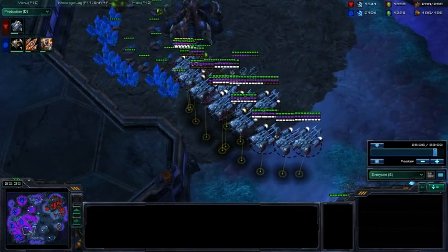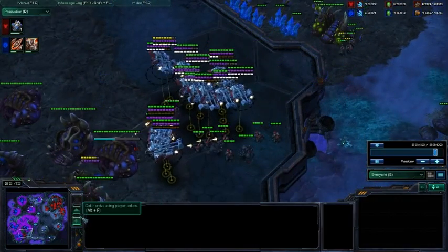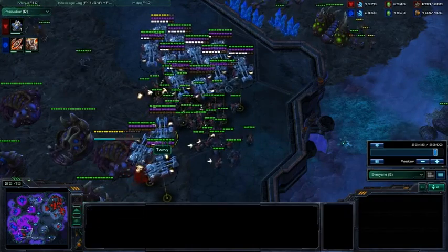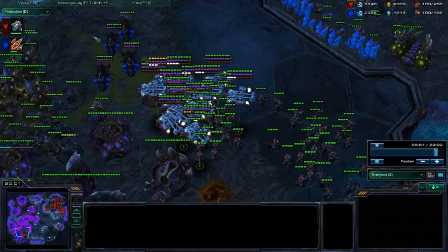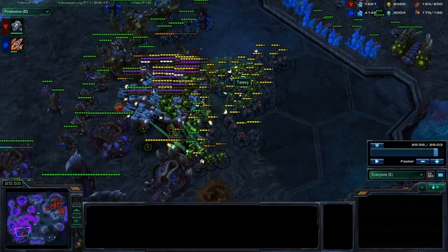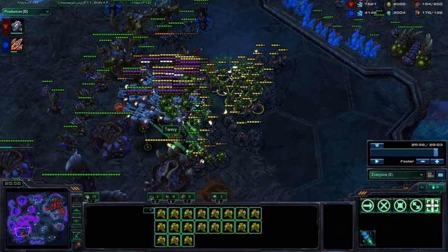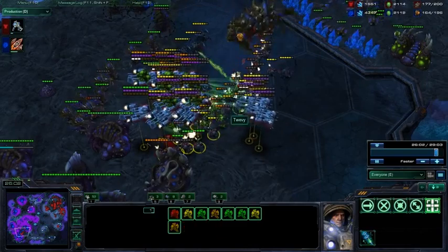Here comes a good — theoretically, a good drop. Both sides have 200 unit space. Again, very bad spread, but the reason you have a very bad spread is because you have so many units that it's impossible to spread them. And when you have lots of units and a bad spread, fungal growth is awesome. Frickin' awesome fungal growth.